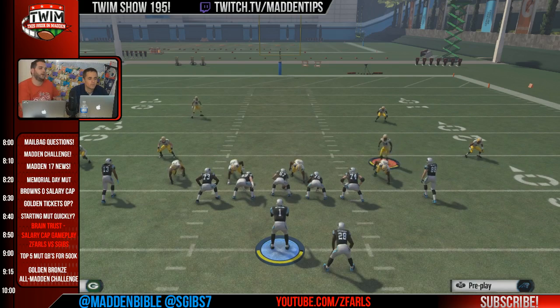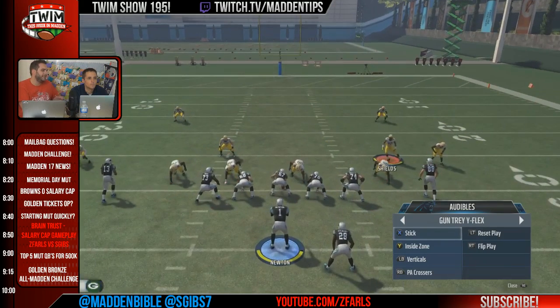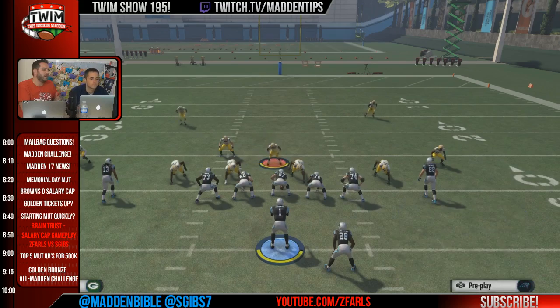What birthed the idea of going to this formation was watching Spot Me play this past weekend. He used the gun bunch tight end from the Colts playbook, so I saw a lot of things he was doing and felt, hey, I know a formation that I can do a lot of what he's doing in my playbook. So I won't talk the specifics here, but gun tray y flex PA crossers — this play is really effective.